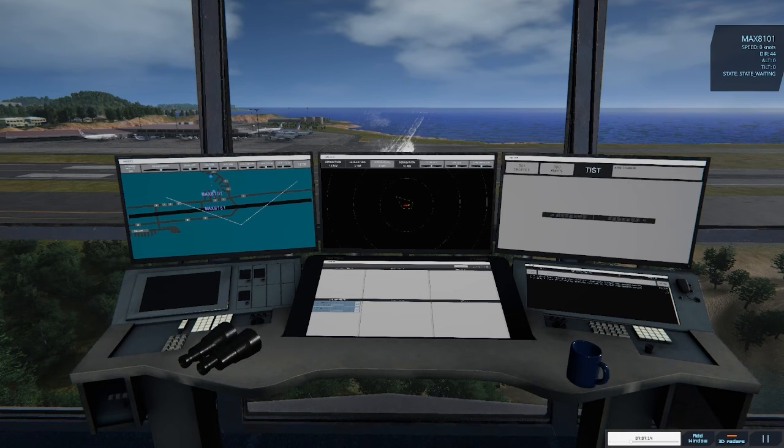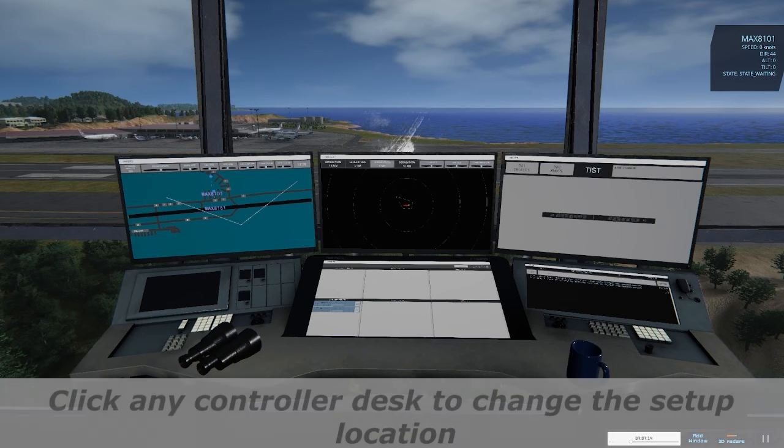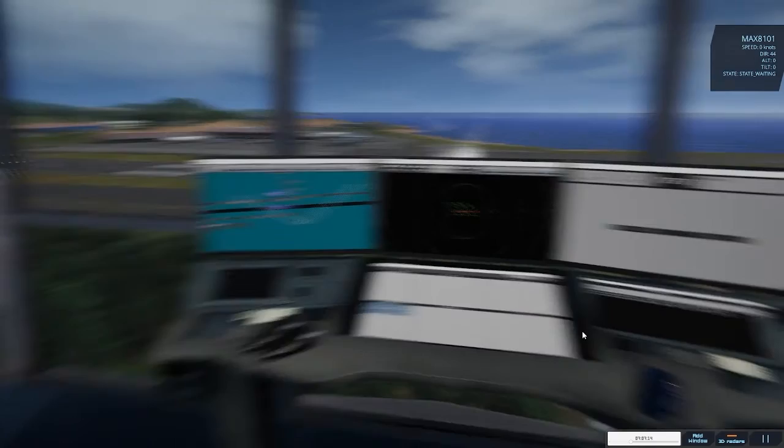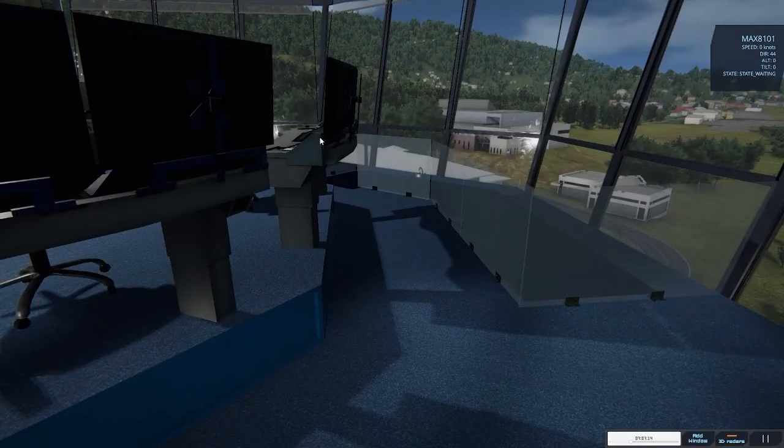Finally, by clicking on any position where the controllers would sit, we'll move all radar screens into that desk — like this.